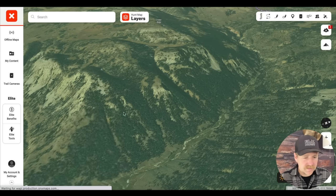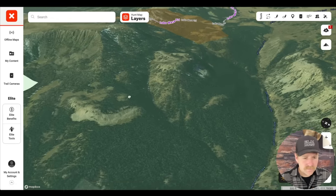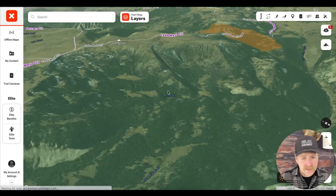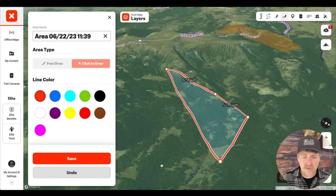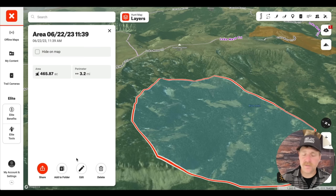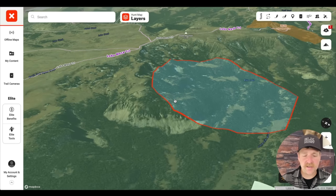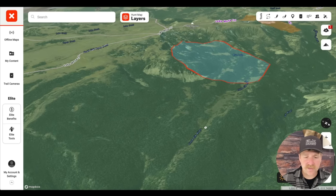For argument's sake, let's cruise up this canyon and see what we see. Something like this is a good example of edge habitat, so I'll grab my area shape tool and circle this area right out of the gate. We're in rough draft mode — I'm just going to circle this and save it. We can get into folders and different colors later, but for now I'm excited about the unit and just flying around circling stuff that looks interesting, looks good, looks elky.